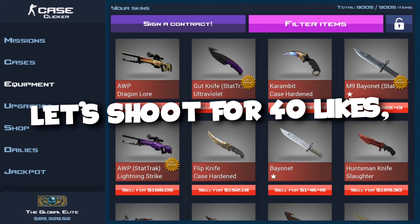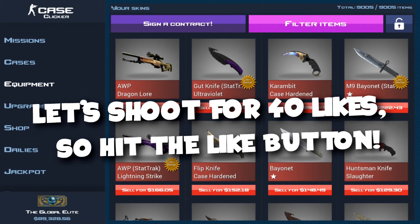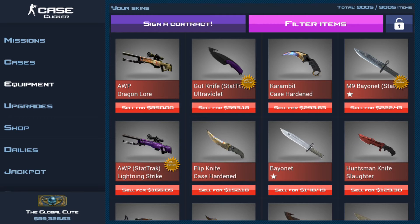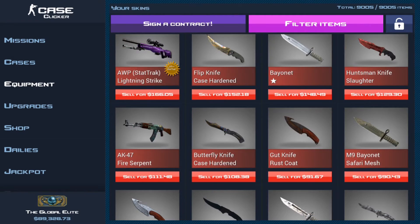Hey guys, what's going on? It's Alex, welcome back to another video. Today we're gonna do a cool challenge in the jackpot, but I want to show you guys some cool things in the new app update. As you can see, there are four items per layer now in the inventory, and it looks so much more clean than the other version. I really do like that, and these are in price order.